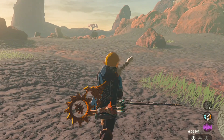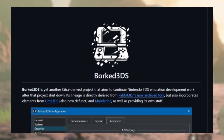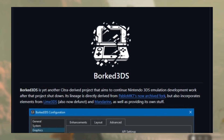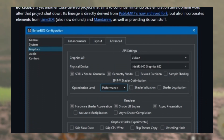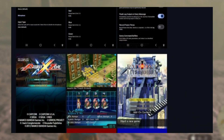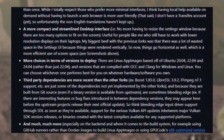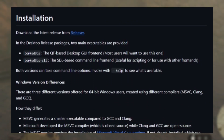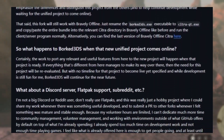A 3DS emulator also got updated — Work 3DS. This is a Citra fork with a mix of Pablo MK's Lime 3DS and Mandarin. There's a lot of information about this project on their official GitHub, including differences between Work 3DS and other forks, and yes, there are a lot. If you want to read through it, the link will be in the description below.